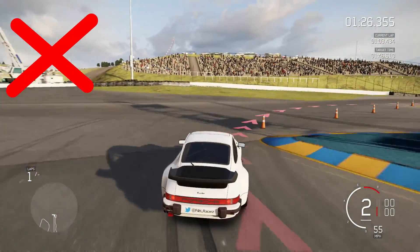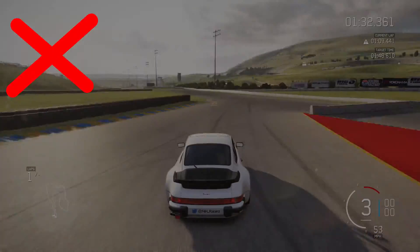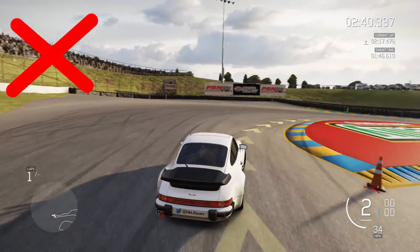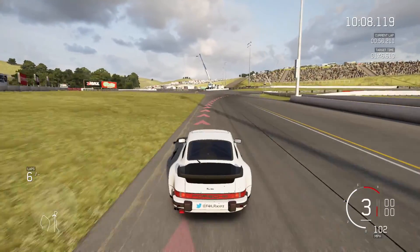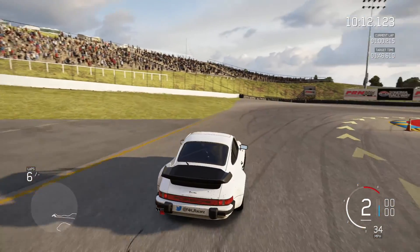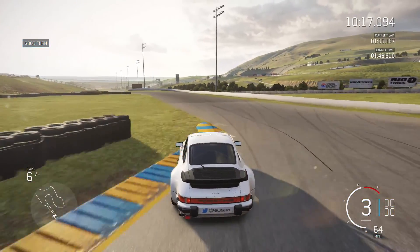Now for the next corner I see many different lines from people online. We have the ultra-wide line where they try to get an insane exit, and we also have the ultra-tight line where they try to minimise the distance travelled in order to get quicker times. What we want to do is the midpoint of these — stay in the middle of the track, which will give us enough of an exit and will also keep the distance short enough to get a great time. If you hit the inside kerb on exit, you know you've done a great line and you'll be able to get a good exit.